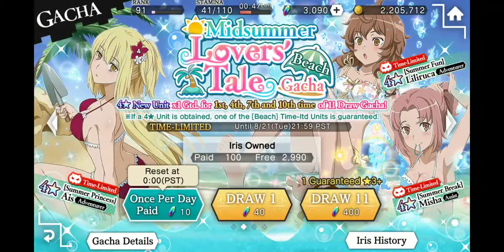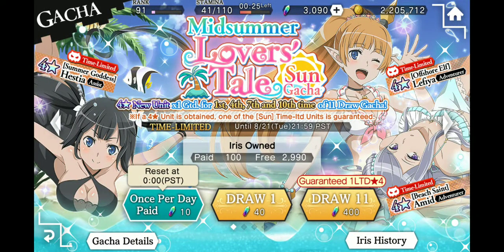I already did the second gacha on this banner — the beach gacha — and I have a video up of that. We got Eyes, who is definitely a character I was looking for because I'm on that physical attack game, but Lily and Misha are really good as well. These banners are insane. I'm pretty much just going to do the first seven because number seven is guaranteed on this banner. I want Hestia — I want a maximum broken Hestia so bad. I don't really want Leafia because I don't do a lot of record buster, though she's really good for those of you who do.